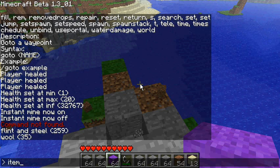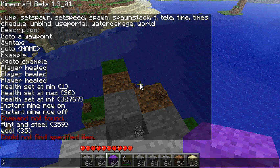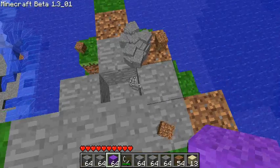'Item stack' gives you full stacks of items. For example, 'item stack stone 10' gives you ten full stacks of stone — it fills up your inventory.